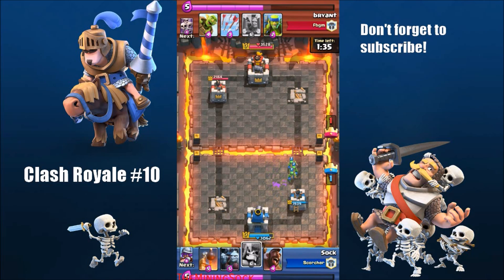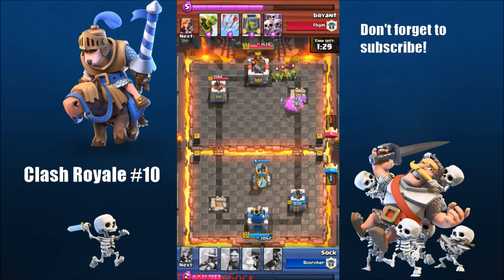I play spear goblins here to cycle through my cards so I can get my hog rider and giant skeleton combo ready. I decide to play my bomb tower here in case he rushes, which was a pretty good idea because he has a goblin barrel and skeleton army, so it wasn't a bad decision.